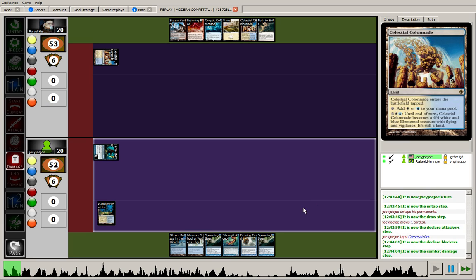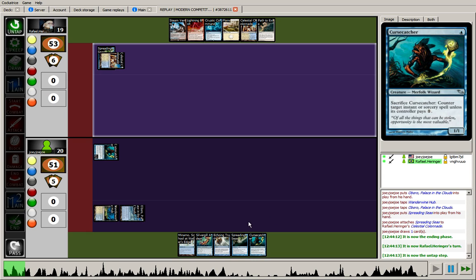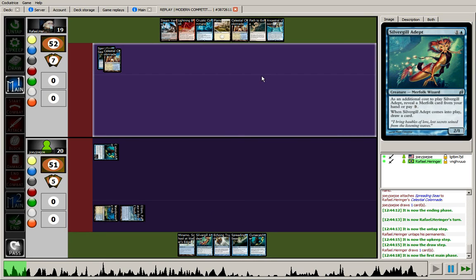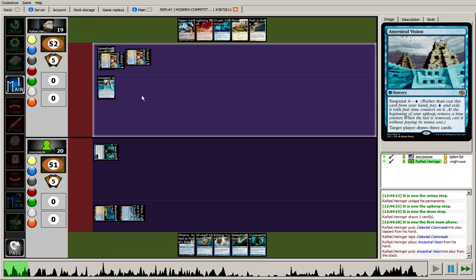Of course it'll draw me a card and take him off of his manland. So I'm swinging for 1 with Cursecatcher — the opponent goes down to 19. I'll play my second land, drop the Spreading Seas, and hit a second Merfolk, which is nice. As I mentioned, you need one of those for Silvergill. The opponent drew into an Ancestral Vision, and they're going to play their second tapped Celestial Colonnade and get Ancestral Vision ticking down.